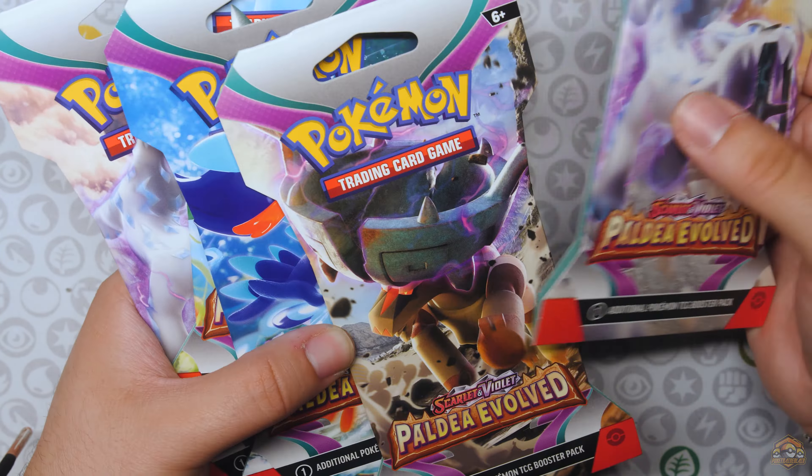Pack number one out of the sleeve booster packs: Grass Energy, Clabotropius, Dunsparce, Hunchkrow, Pseudowoodow, Grusha — I think there's something back there — Tandemounts, Magnemite, Yonowochian EX. Regular EX, Wochian — not bad centering. Wochian EX for the first pack! Let's go!